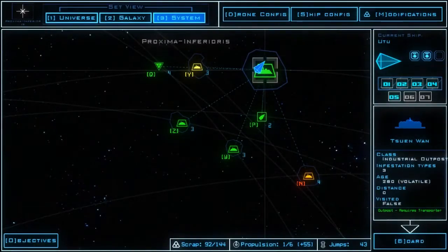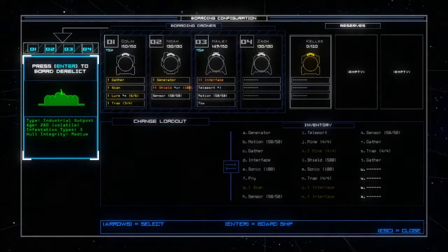Let's see if we can keep that streak up of not dying and head in on to Suen Van, an industrial outpost with three infestation types, age of 280, volatile, and medium hull integrity.